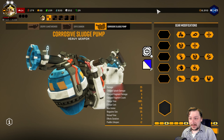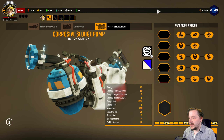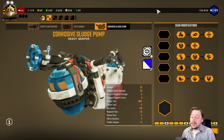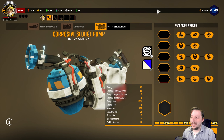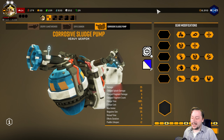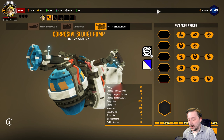Hello everybody, welcome back to the channel. My name is Reapy Ron, and today we're going to be doing a build guide video. This is for the corrosive sludge pump because I've been using it pretty frequently since it got released, and I now feel confident in recommending some builds. These are not going to be looking at overclocks because I haven't got all the overclocks yet. Once I get all of them, we'll discuss them, do some tier lists, and builds for them too. But right now, we're just going to be talking about the regular gear modifications and what I would recommend.